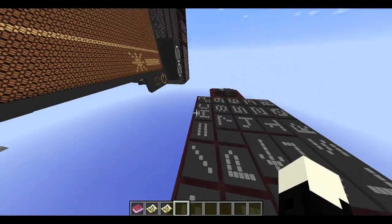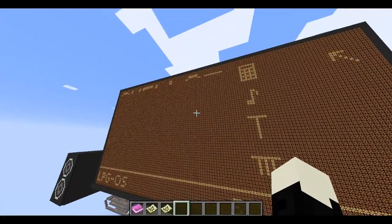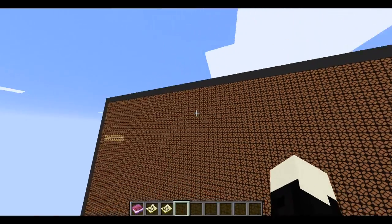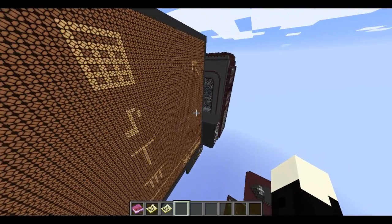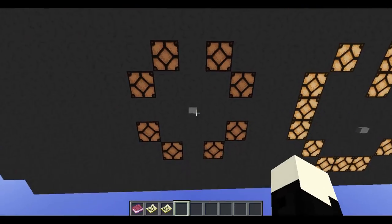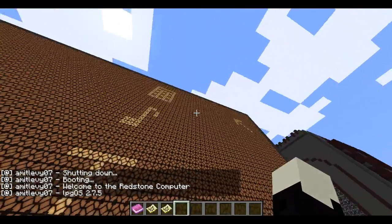Now we're going to press backspace to delete everything, and everything will be deleted. Let's get close again to refresh the chunks. And we're back at the start. If for some reason you've got an error that you want to clear, it's going to restart everything. Simply click the start button and everything will shut down and then open again.